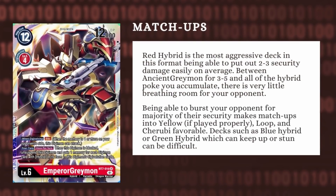As far as your matchups go, Red Hybrid is one of the most, if not the most, aggressive deck in the format. You can easily pump out 2-3 security damage on every single swing, including your game-on pumping out 3-5. This means your opponent has very little room to breathe as you'll be constantly putting a lot of pressure on them. Matchups such as Yellow — if you play it properly, making the Ancient Greymon stack in raising, swinging for 5, and ending the game immediately without giving them any leeway to interact. Loop as well, as you can put a lot of pressure before they can get to their loop, and Shuribimon, assuming you don't run Rebellimon. All three are much slower decks. Ancient Greymon will be able to put a dent into their game plans. But Blue Hybrid and Green Hybrid, which can either keep up with you or stun you, may prove to be difficult. I would say those matchups are more than likely 50-50 on average.